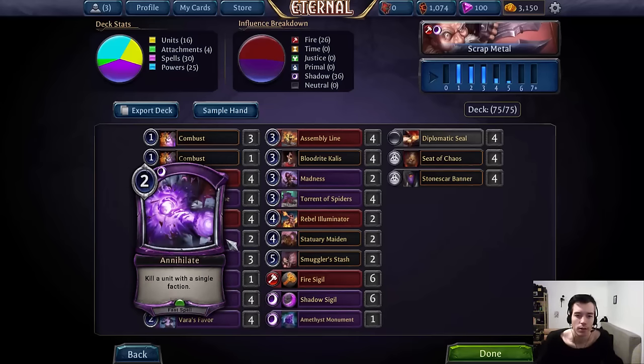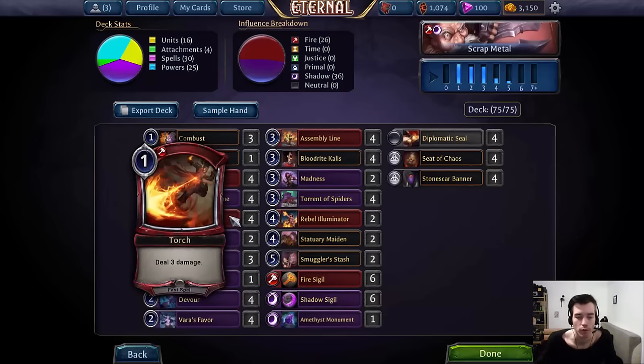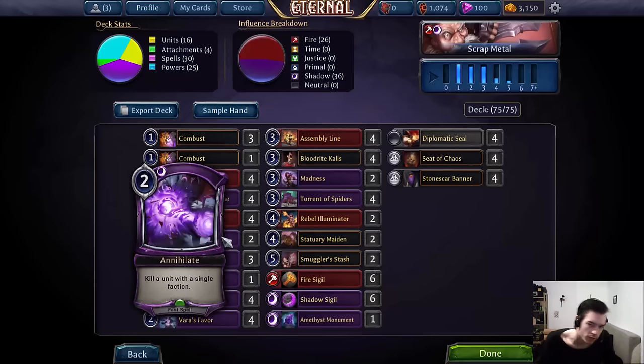Next we have 2 Annihilate. I just wanted some more removal, and Annihilate is pretty efficient — the fact that it's a fast spell definitely matters against ambush units trying to ambush our Callus and stuff like that. It's also very efficient at killing stuff like Titan, which costs twice the power, big non-Champion of Glory Rakano units, or chargers like Soulfire Drake. I could see running a third potentially, but against Combrei it doesn't kill Seraph, and against blue-black like Felm it doesn't kill basically any of the units. So for now two is fine.